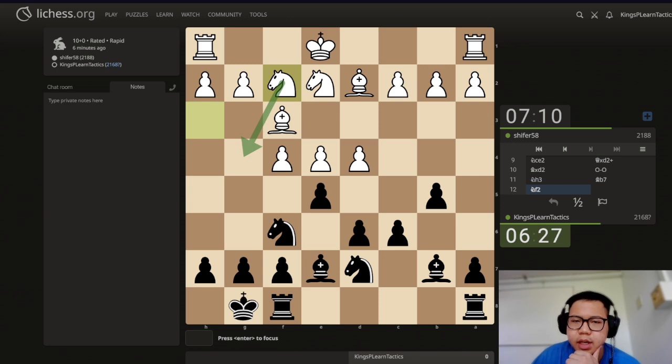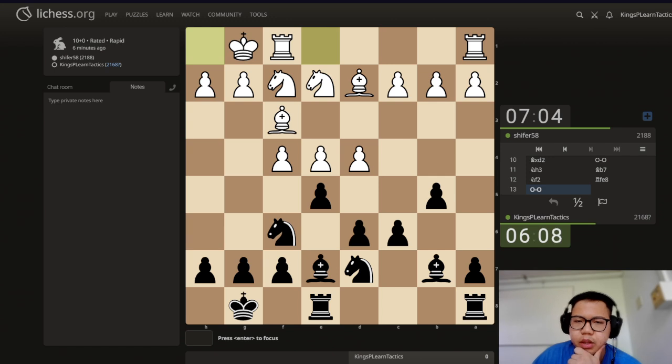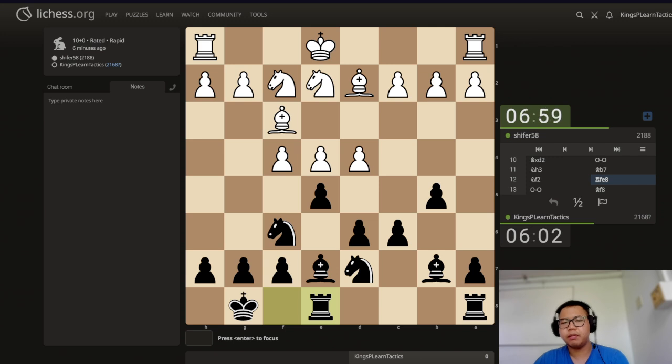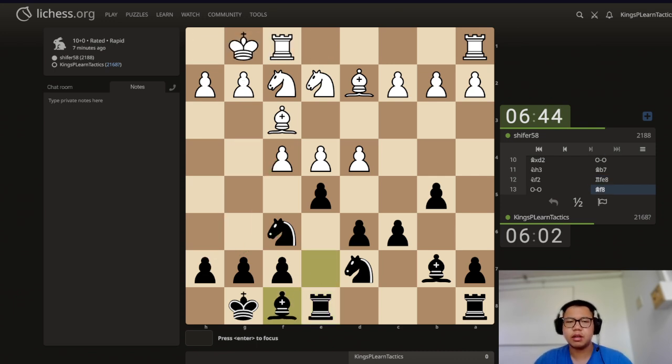Knight to f2 — maybe knight g4 is an idea, or knight d3. Actually knight d3 is probably an idea I might have to care about. But since we've finished developing all of our pieces, we can actually proceed to play rook e8, and what we're going to do is try to play bishop f8. We have castles. I think now is a good time to play bishop f8. Rook e8 might actually blunder something, although I'm not very sure. If g4, we could play h6 and then g5, h6, h7, and our e5 pawn is still fine.